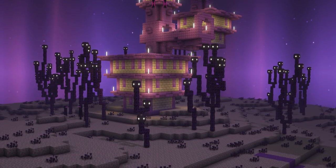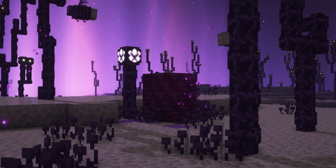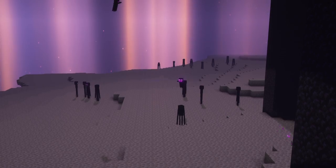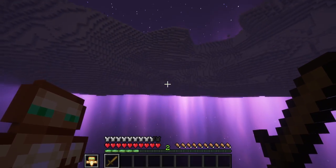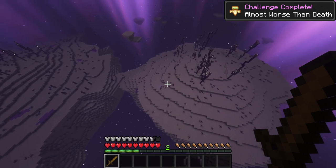This mod overhauls the desolate End biome a bit, including new entities such as the ender firefly, enderling, or ender blob, but also utilities like the void totem or bold shulker bullets. Want a full showcase? Let me know.